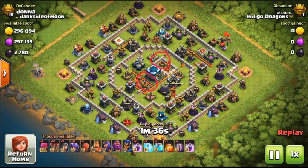Here's the base we're going to attack. First we're looking at where those air sweepers are and where the air defences are — we need to check these and be ready for them. We also look at the Infernos; in this case they're all single Infernos clustered near the centre of the base. Dragons and balloons work better against single Infernos than they do against multiple Infernos. We're also going to try and take out the Eagle Artillery.